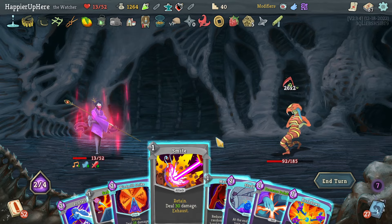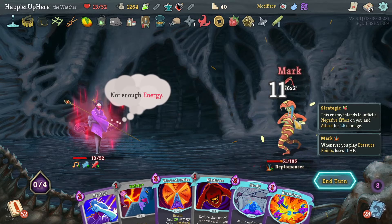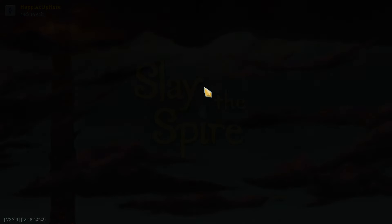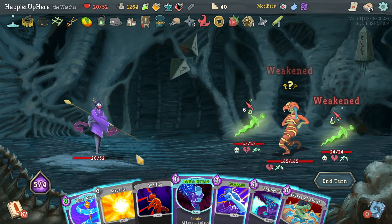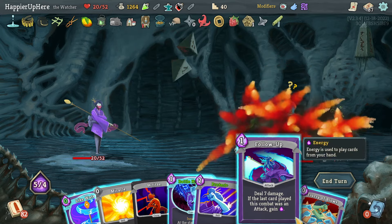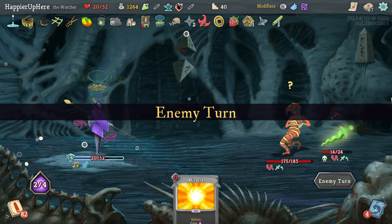The best I can do defensively is Smite and Pressure Points. If I had the Vulnerability potion would that have been enough? Maybe I should have drunk the Vulnerability potion. It is a shame — I guess I'm doing this to survive. Let's throw the Fear potion, do Follow-Up, then Battle Hymn and Like Water.